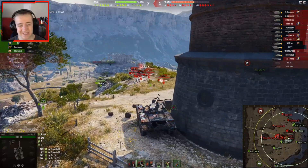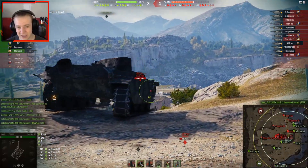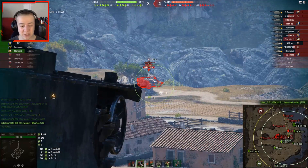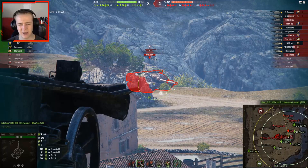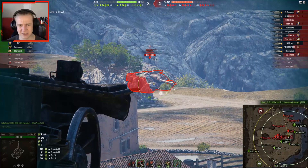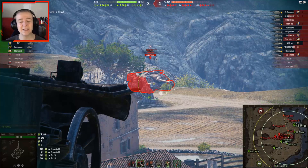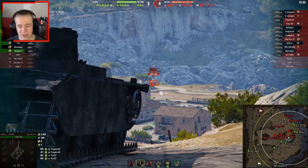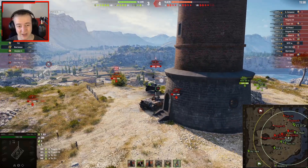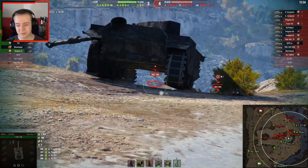It does take quite some time to reload each magazine — 41 seconds without a good crew — which is even longer than the EOC Even 90. But your burst damage in this is 1200 compared to about 660 in the EOC Even 90. You can't really compare it to the EBR, since that's a wheeled light tank and just so much quicker.